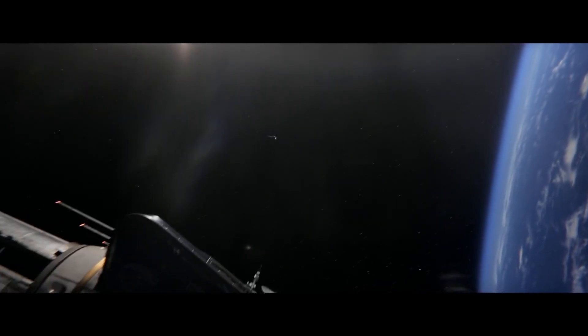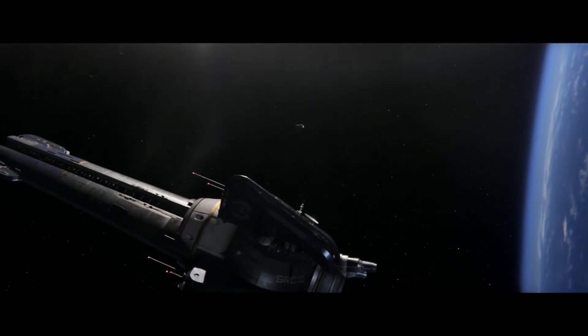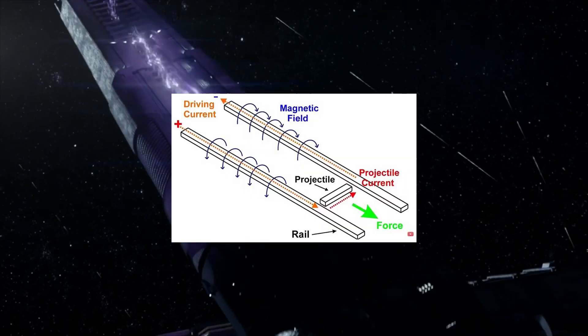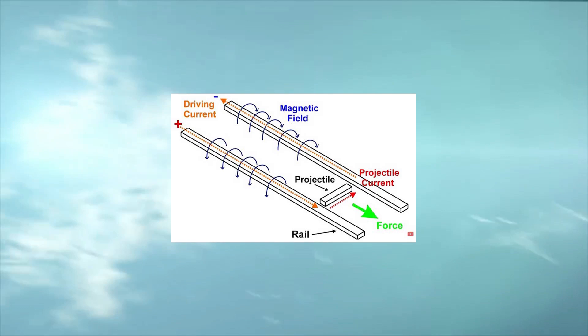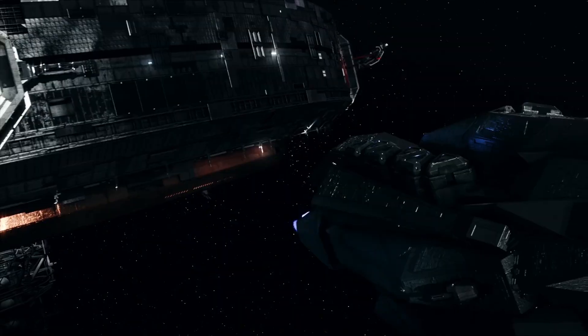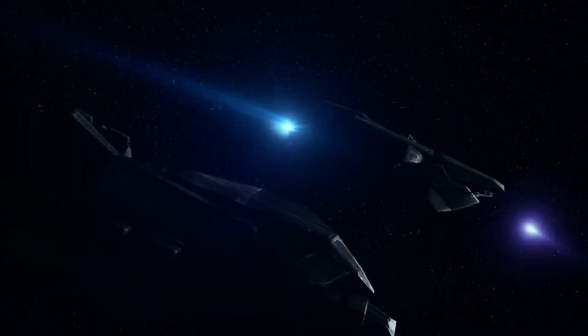A railgun is a powerful weapon used by various factions in The Expanse for space combat. Railguns are large and powerful cannons that use electroconductive rails and electromagnetic force to accelerate a dense metal slug at very high speeds. They rely on mass and speed to punch clean through ships.